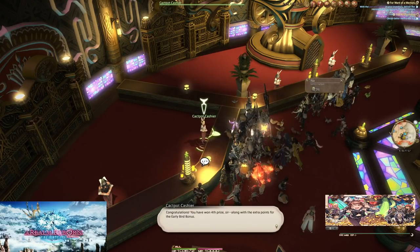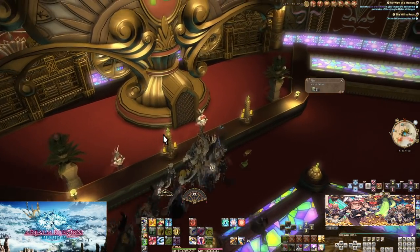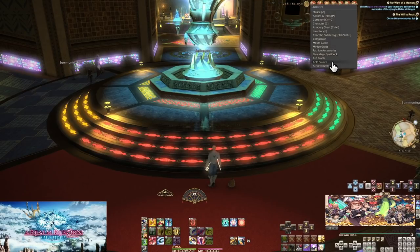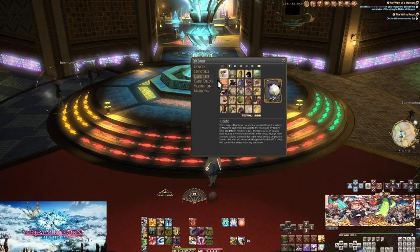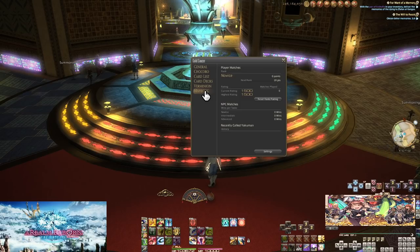Let's talk about the Gold Saucer menu in the character menu tab. This is great for a quick overview of the goings-on of the saucer — whether you've done your cactpot turn-ins, if there are tournaments going on, and much more. This menu basically contains all the big things of the saucer.